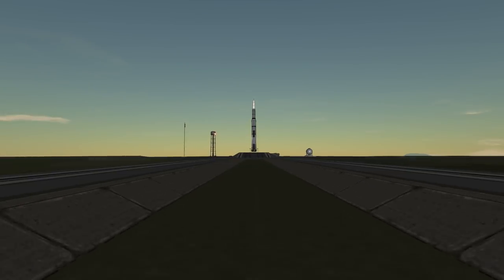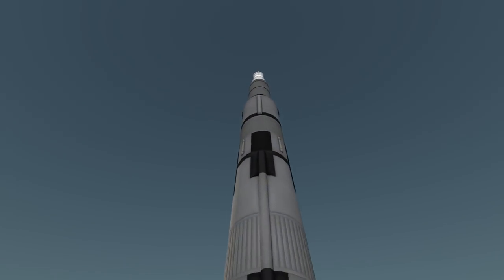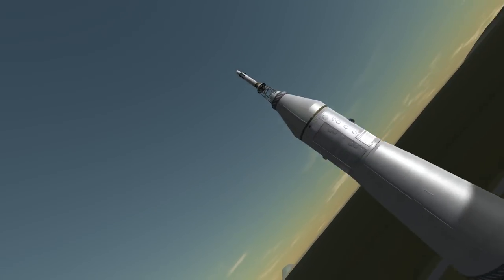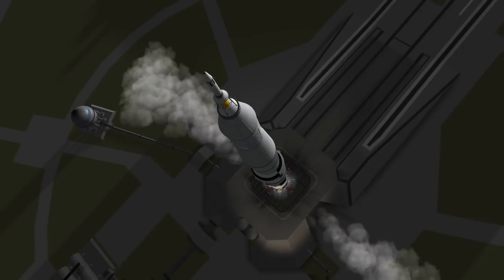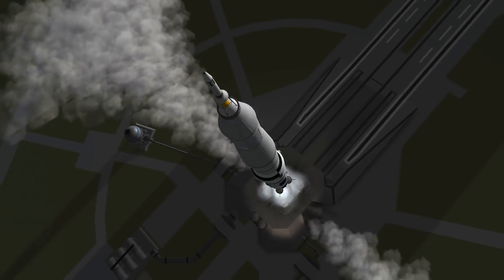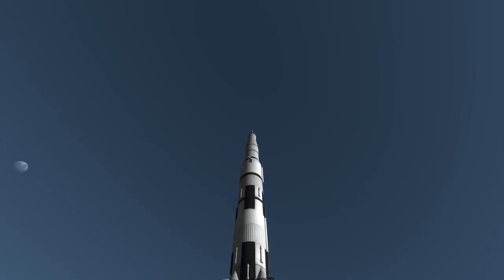Hello everybody and welcome! Today we're going to see if some of you were right and we can actually get the Saturn V replica in stock Kerbal Space Program 1.4.20 with the Making History expansion to Eeloo. We are going to send this nice little rocket to the uttermost edges of our system.